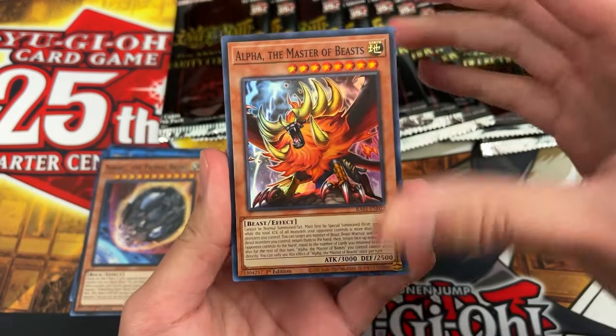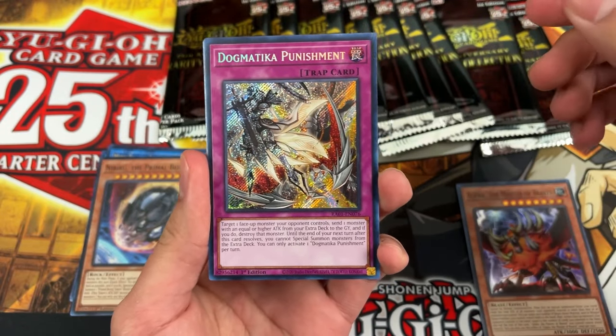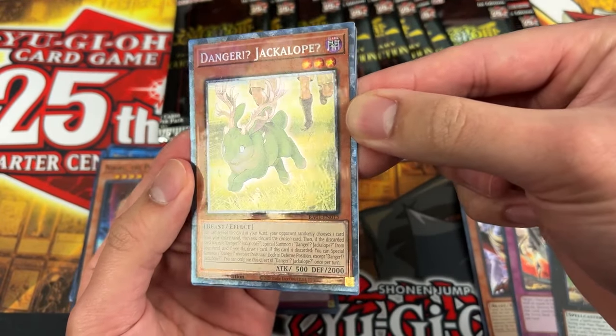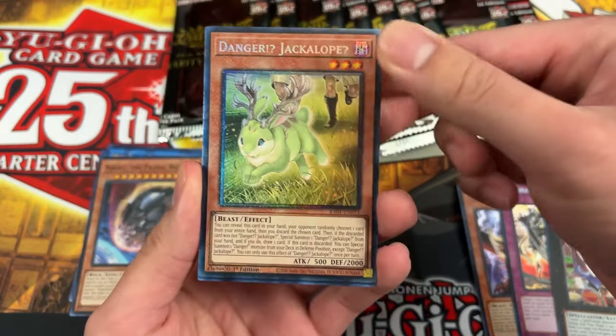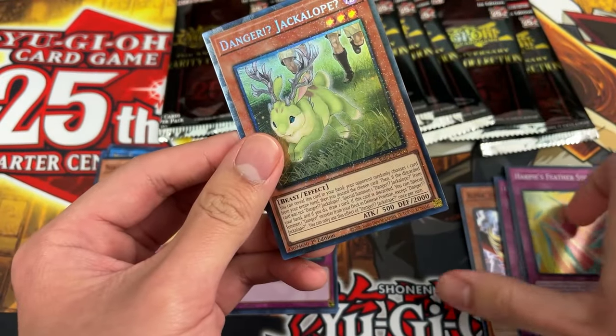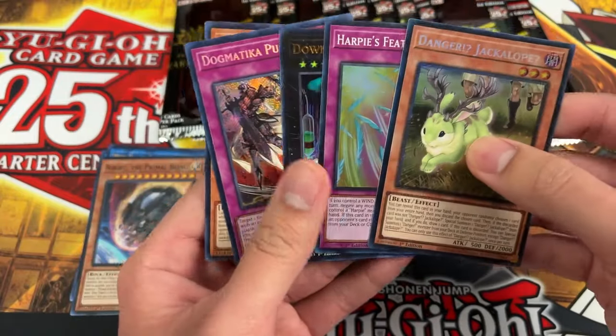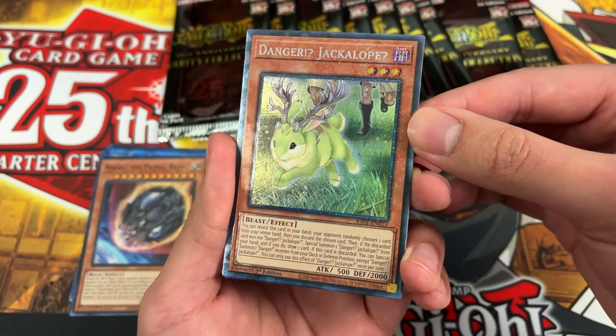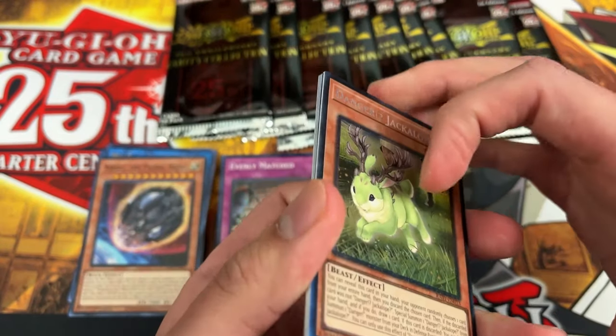Pack three, Zeo's turn — needs something nice. He pulls Alpha Master Beast, Dogmatika Punishment, Downer Magician collector rare, Danger! Jack, and Harpy's Feathers Storm. Going with the collector rare Downer Magician. Collector rare should at least be one point — but it was sixty-four cents. The only one that's really high is the quarter century. No points for Zeo.